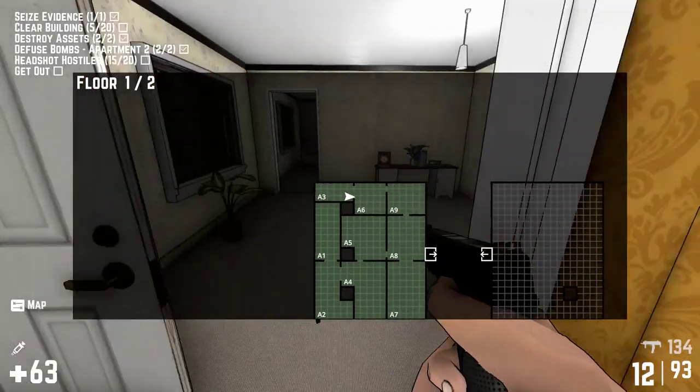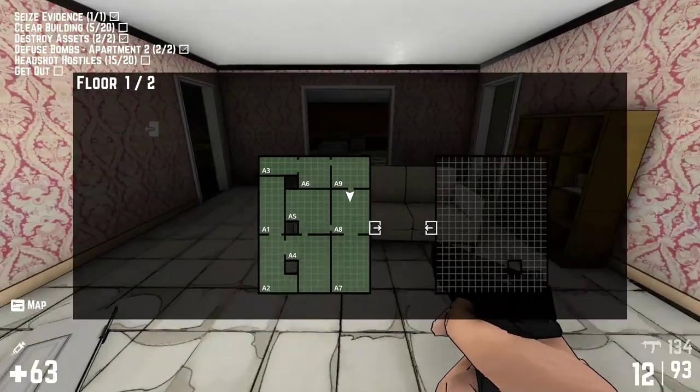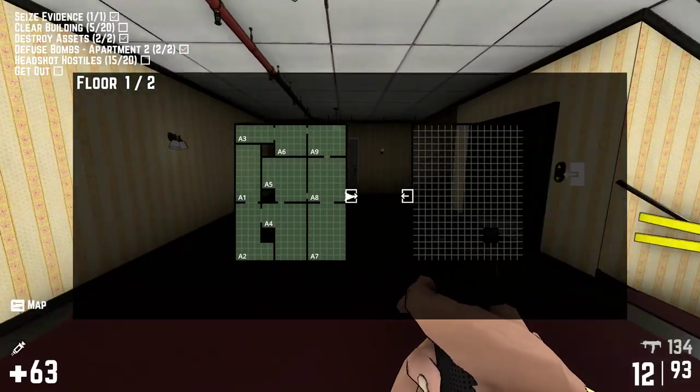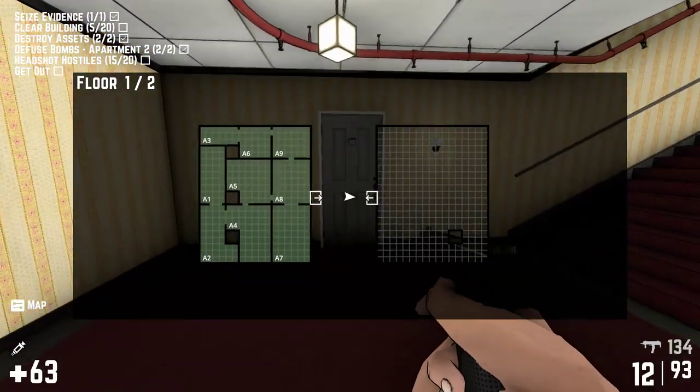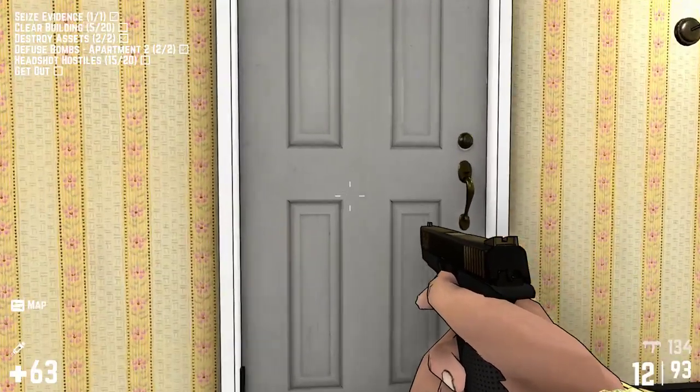The exit door has popped. Clear buildings — we've got 15 more buildings to clear, more rooms to clear. That is a lot. We're going to go out towards the front door, and this opens up a whole new building right here. So we have a choice — we can exit here or we can keep going. Let's go ahead and see what we can do.